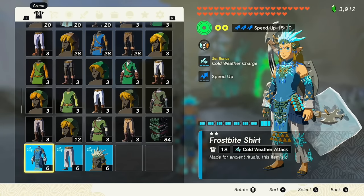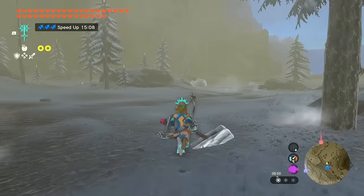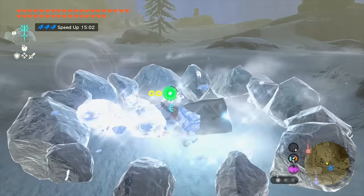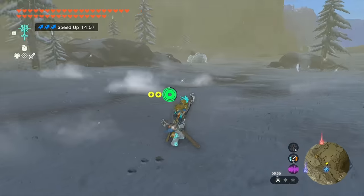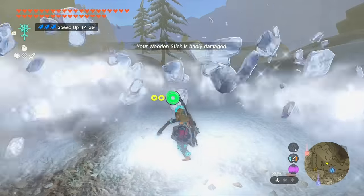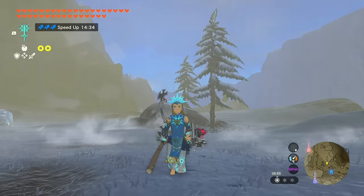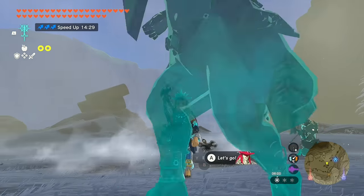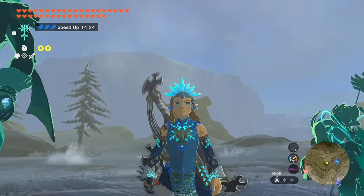Once you put all three pieces at level two, you get the cold weather charge set bonus. This makes your charged attack button charge up much much faster, so you get your winter damage out quicker. The armor is also stylized after Naydra — the ice dragon — which looks really cool.